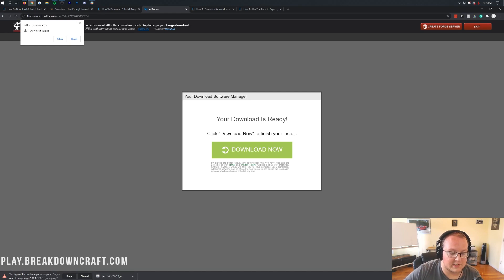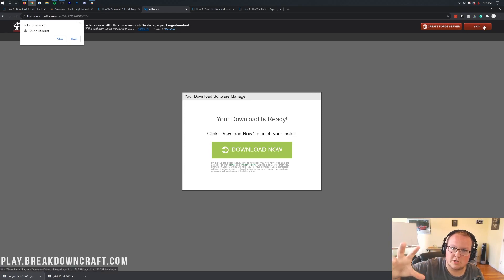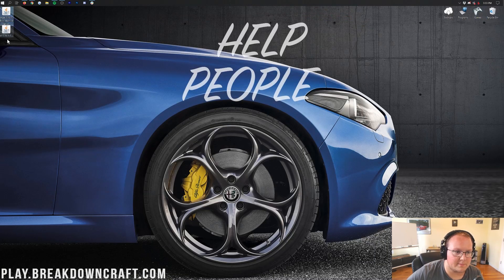After clicking the red Skip button, Forge will download — you should see forge-1.16.1 in the bottom left. If Chrome warns you, click Keep. In Firefox, after you click the red Skip button it'll pop up asking if you want to save the file — go ahead and save it. Once both downloads are done, minimize your browser and you should have Forge and Just Enough Items on your desktop.